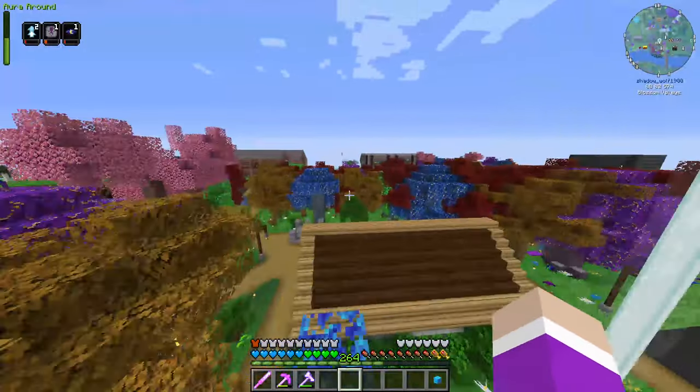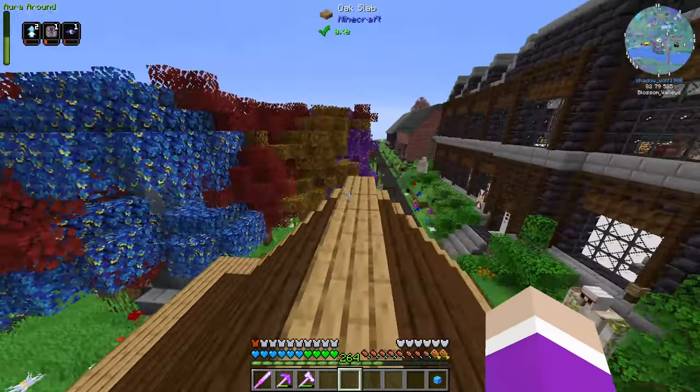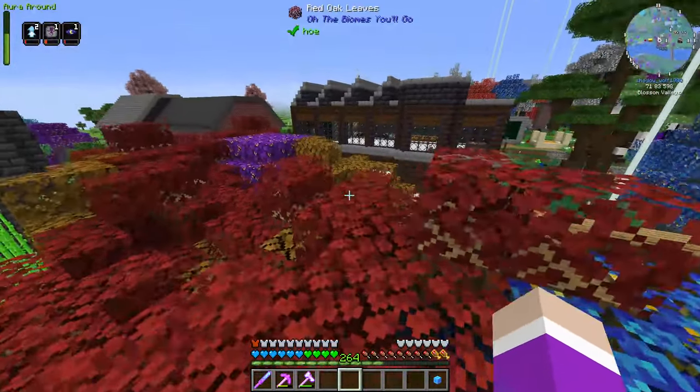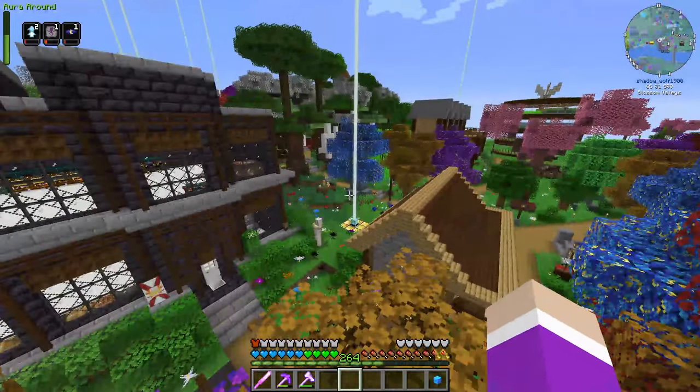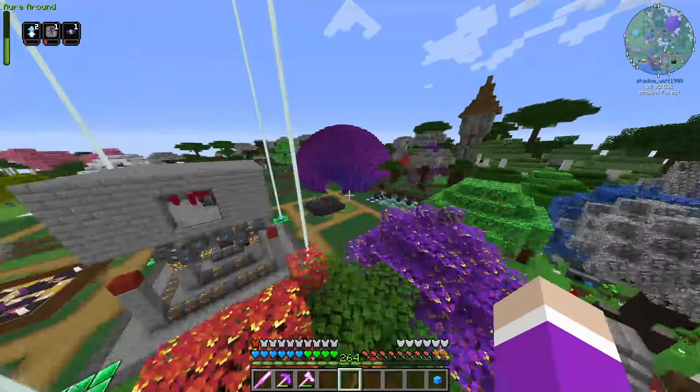Today we are actually going to be setting up a wizard farm. Finally, we need to get ourselves a ton of NetherStars for making Nitro Crystals, which are the only thing we're kind of missing at the moment, apart from weak blood shards, but there's something else we need to do for that. I don't think we can set up today.